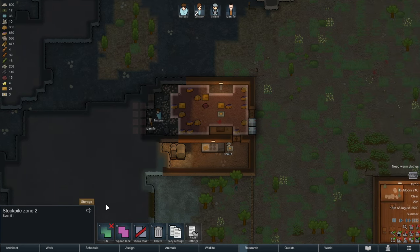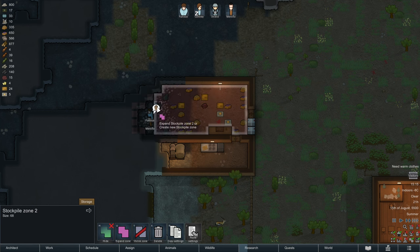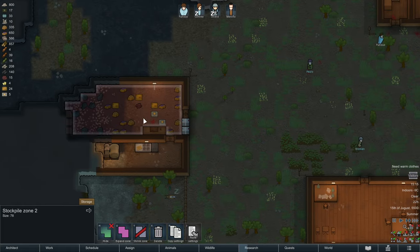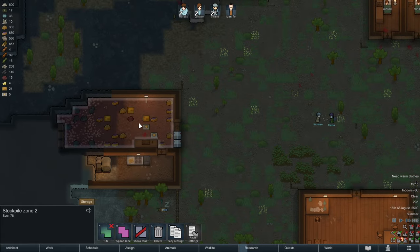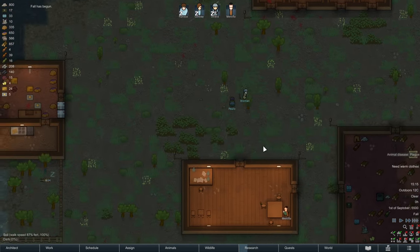Expanding my freezer — we're using the expand zone tool to make it larger, because I want to stock up on resources as much as I can. Always check the temperature when you expand your freezer to confirm it's still in the negative degree area.